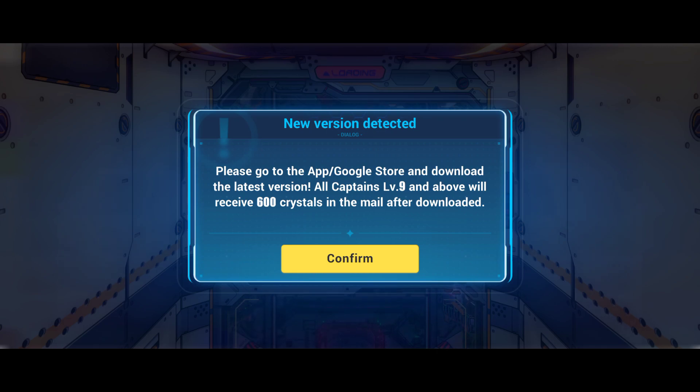If it won't update the game on the Play Store, our only option might be to uninstall the game and reinstall the game — so a new patch, new install, whatever. Just make sure to take note of your username and ID. So that's it.